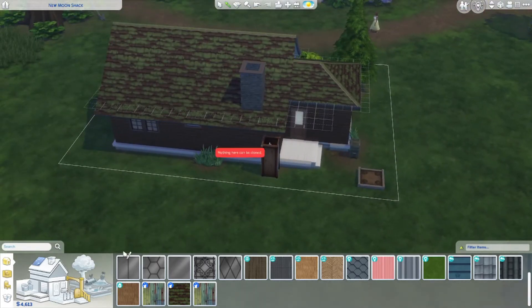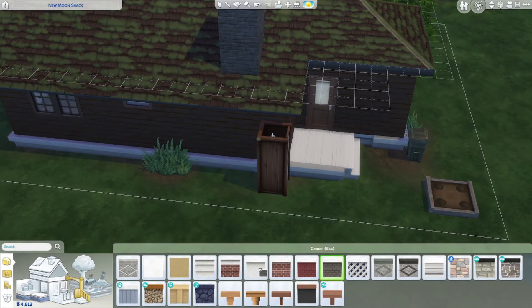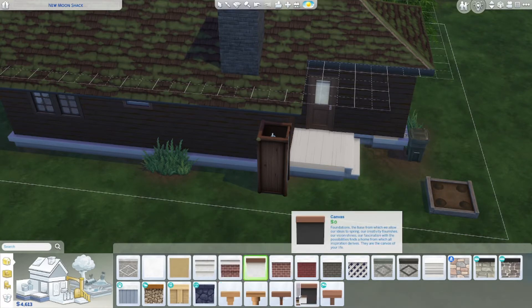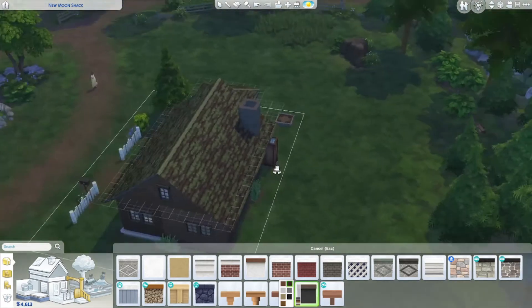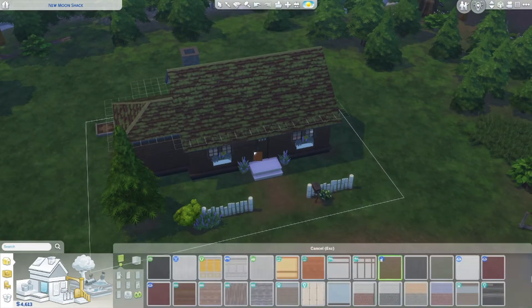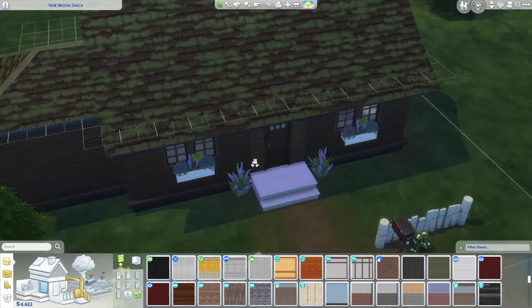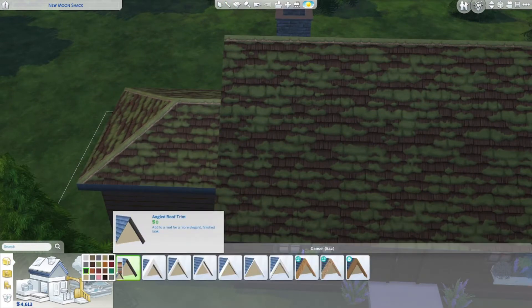We just need to change the floorboards and whatever else we have here. I kind of want to do a stone floor just because that's what this is made out of. I don't really like our options if I'm honest - we could do this dark one. It matches the brown and goes into a black. I kind of like this a lot more. The white house was cute and everything. Let me get this wallpaper back and do the other brown. I almost like having it all one color. Let me select this roof trim and get a brown.